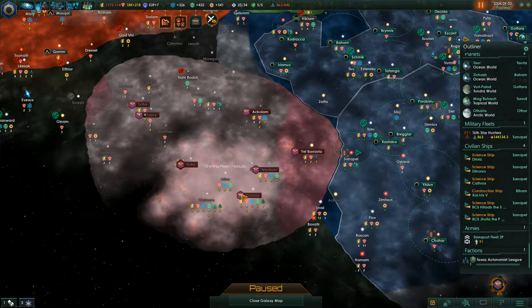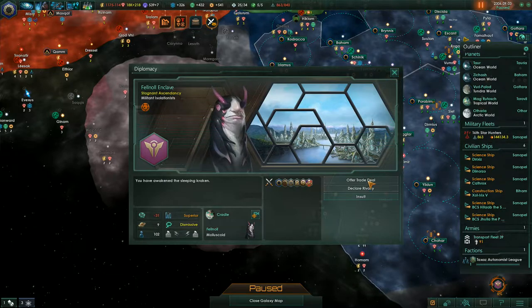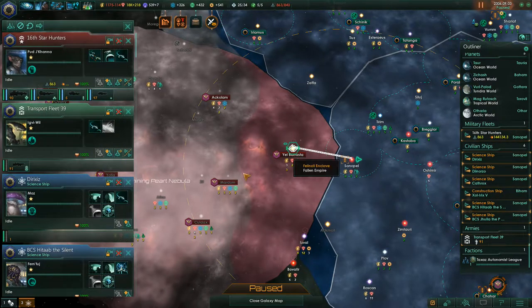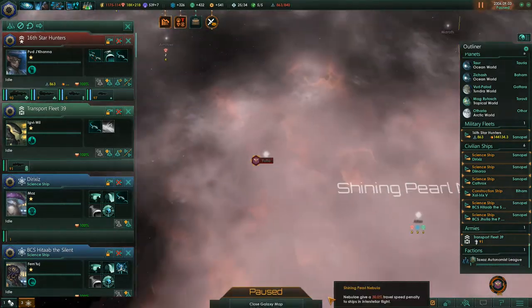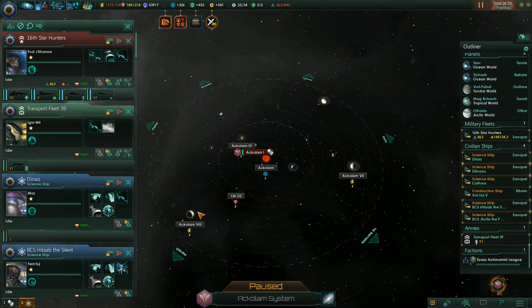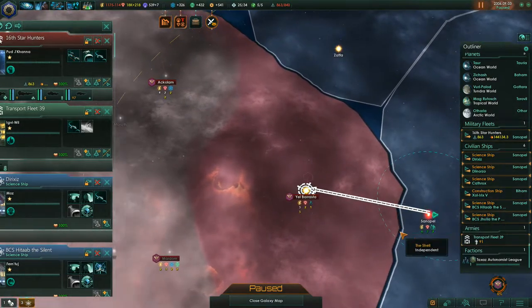Also, I'll show you one more thing — it says our fleet power is equivalent. So I am hoping for a good fight. I should have declared rivalry actually — doesn't matter. Here we go. Mother, cradle, brother. Actually, this might be a ring world. Never mind, guys, go.